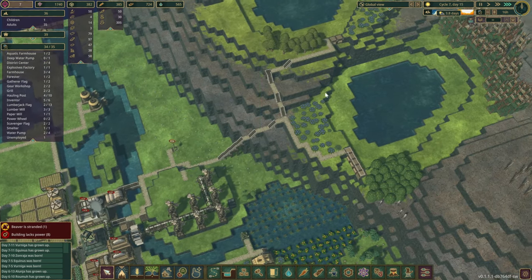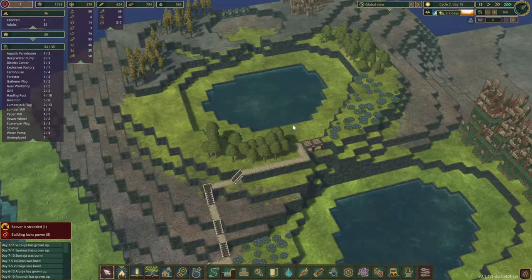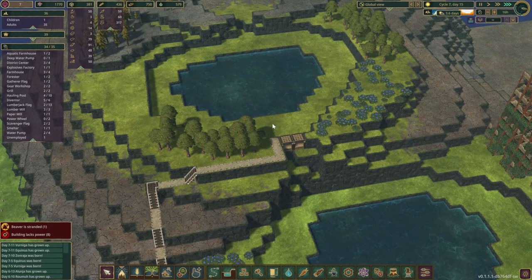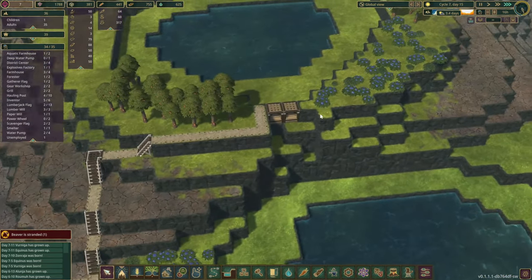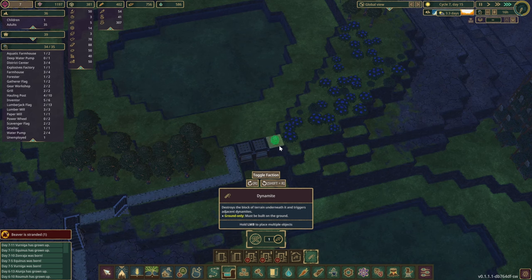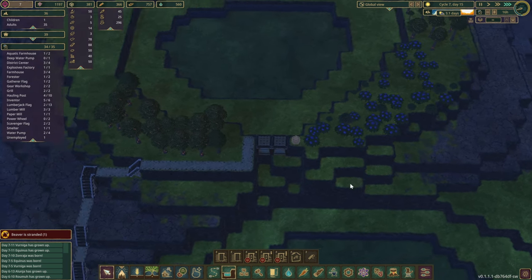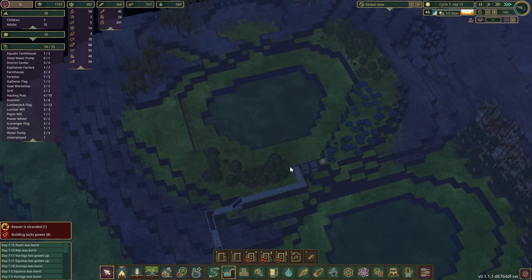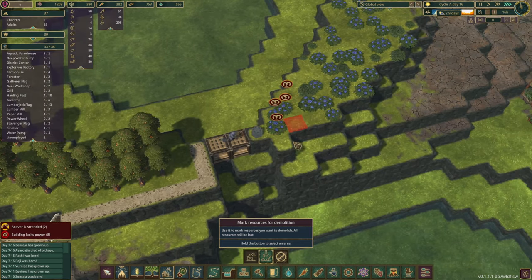Alright, so we have finished constructing both of the dams. There are six water sources trying to squeeze through — two white cap — I have a feeling we are in for a flood. We also have our explosives factory complete and we've produced four explosives already, which is probably pretty safe. We have to spend 600 science points just to get the dynamites — that was painful, but I have a feeling it's a must. Let's put one of those dynamites in there — it might have to be six wide in here as well, but we'll see how it goes.